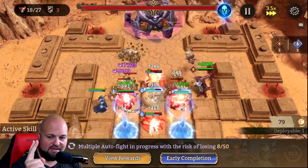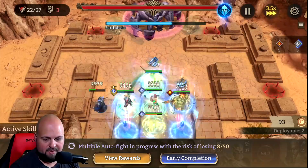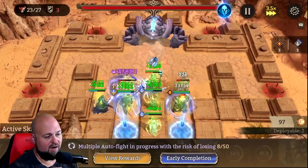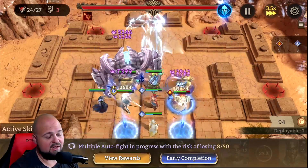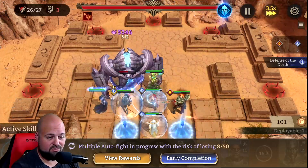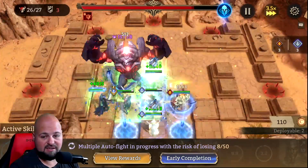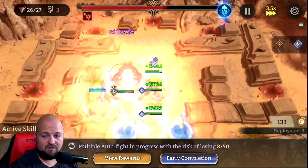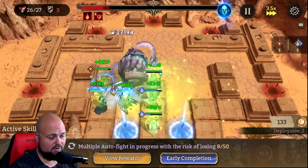Two key things for this stage: you either need Sadie or you need some kind of shielding to get through the shriek. Otherwise you're going to have to do a lot of cheesing — get Volka to Awakening 1 and reduce the cooldowns on your units. You have to do a lot of cheesy stuff if you don't have a way to either reduce or absorb that damage when he does the shriek.